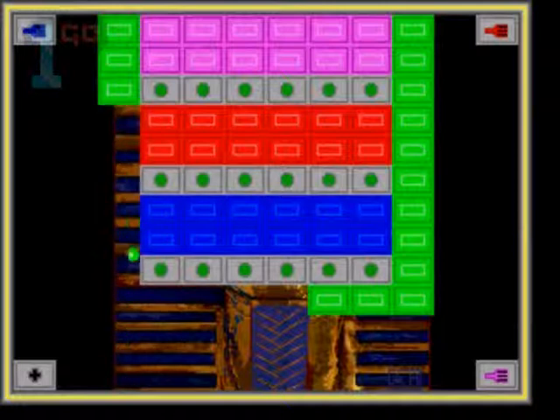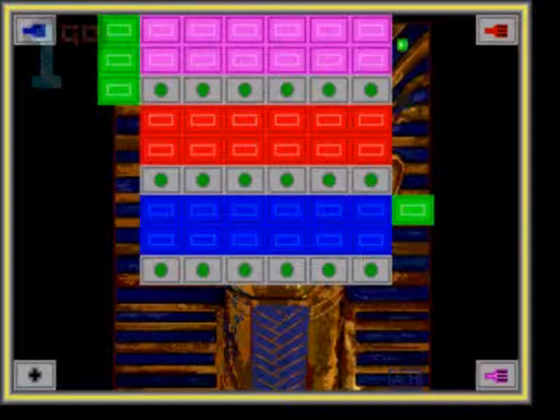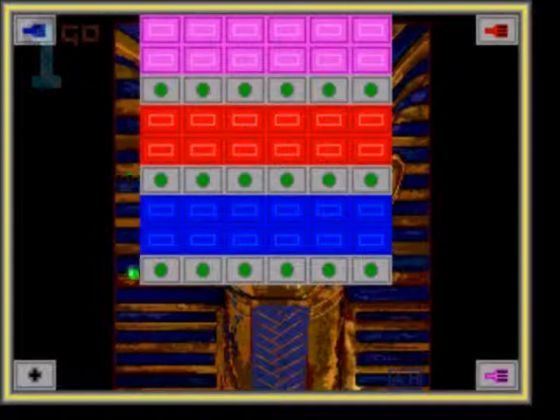Oh god, that's dull. It'll tell me that, doesn't it. So we're getting green - I see we're getting green. That's better. It goes up and down automatically, and we've got that Deluxe Paint image. What's her name who drew that? I can't remember her name. Big Amiga artist. Ok, now it gets tricky - yeah, ok, we get it.